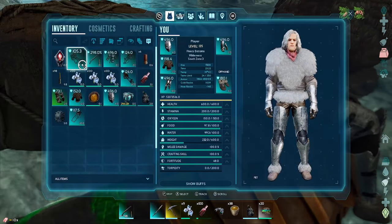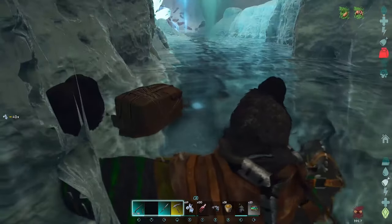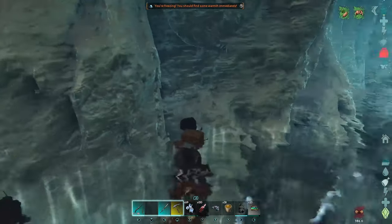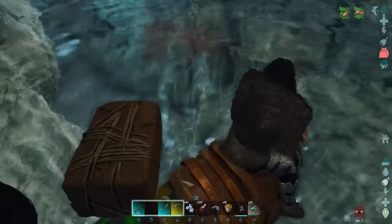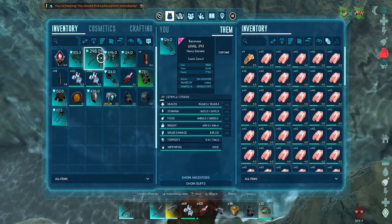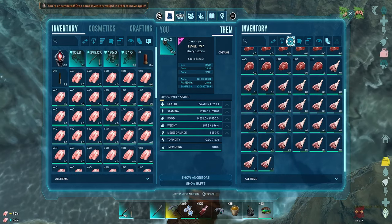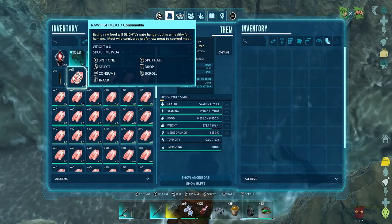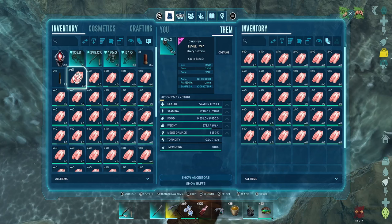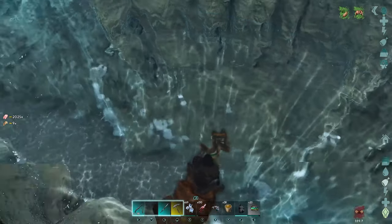Our rare flower buff has worn off. We've used pretty much exactly half of our rare flowers — we've got plenty to get us out of here. I'm going to pump that buff again. Oh — we're encumbered. That scared the life out of me — I thought I was stuck in the wall. I wasn't, I was merely encumbered. Let's drop this fish meat. Now we can move. That's better.